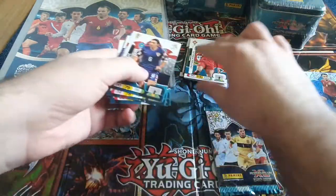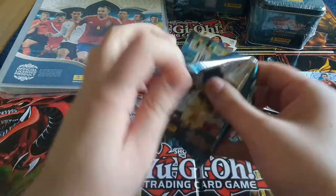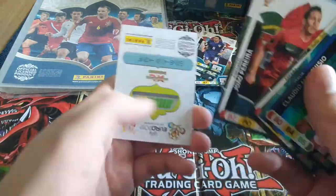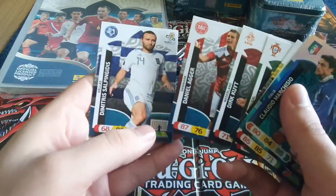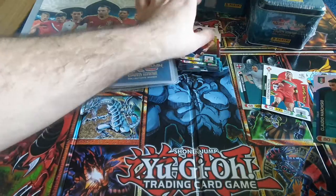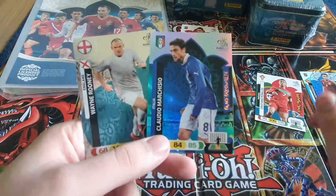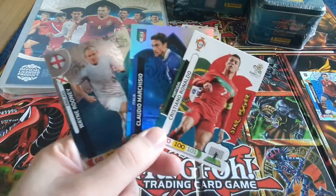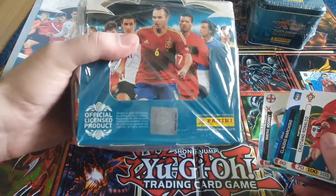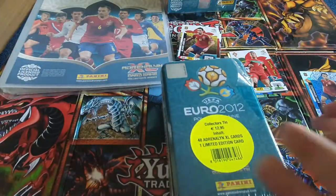Look at this guys, what the heck! Fans favorite Claudio Marchisio, Arbeloa, Pereira, Dirk Koit, Daniel Aga and Dimitrios Sarpingidis. So out of five packs we got Wayne Rooney as a master, Claudio Marchisio as a fans favorite, and Cristiano Ronaldo as a star player. Insane! Amazing! And we have a full box still to open - now let's open the tin!